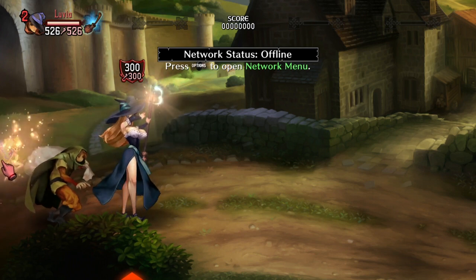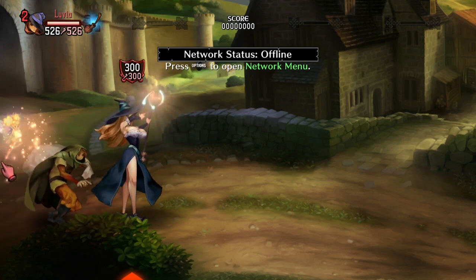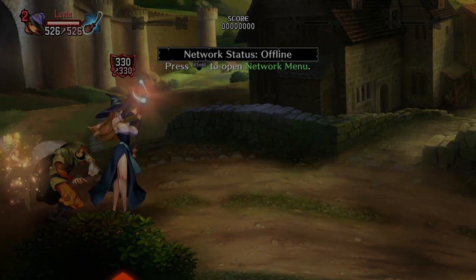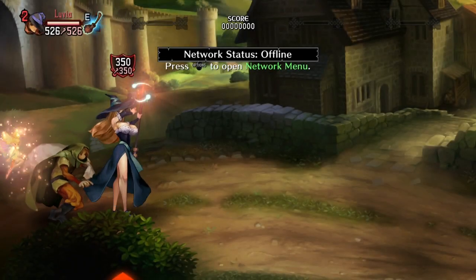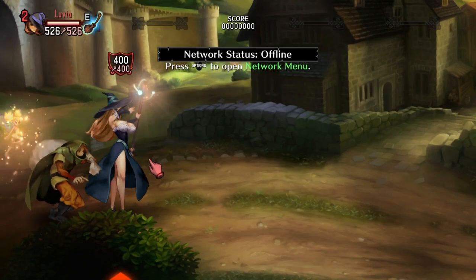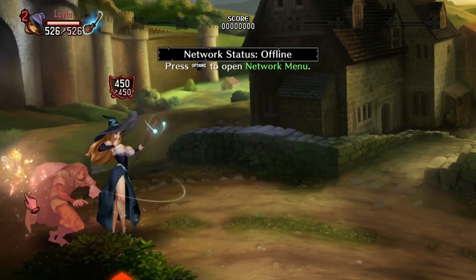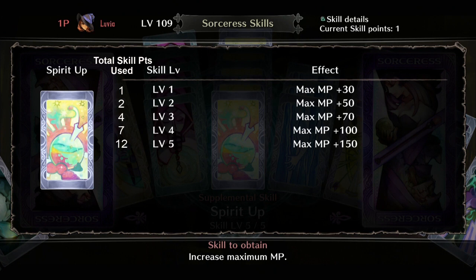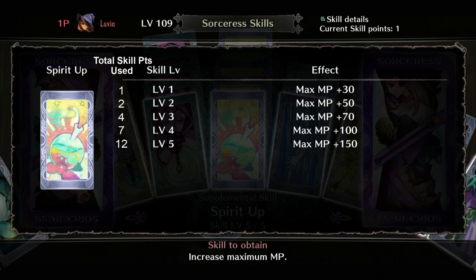The last MP skill is Spirit Up. This skill increases your maximum MP pool, giving you more ammo to unleash attacks with before you have to worry about replenishing. There's also gear in the game that increases your maximum MP pool on top of that. The first level of Spirit Up increases your MP pool by 30 and the max level increases it by 150. This skill maxes out at level 5 for 12 skill points total.